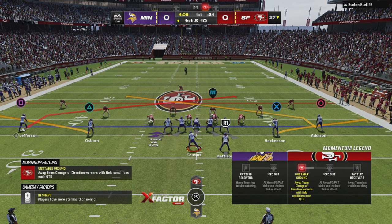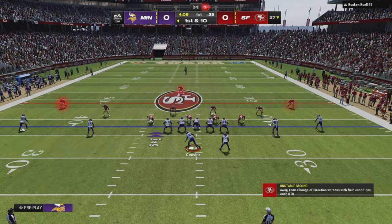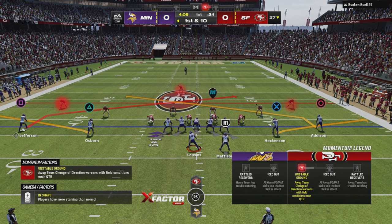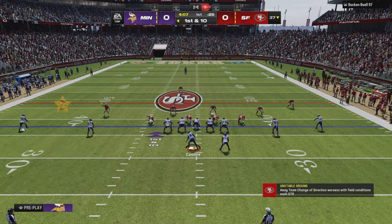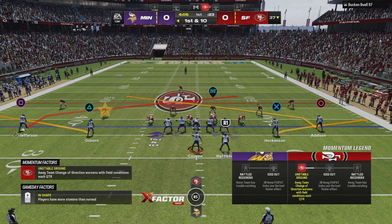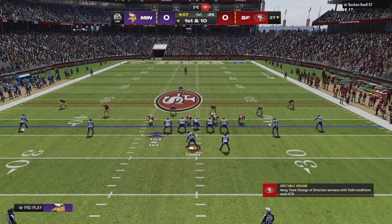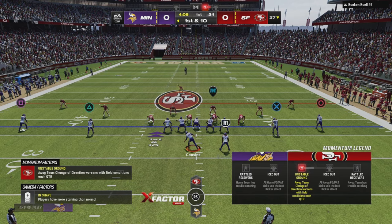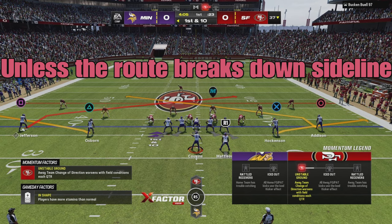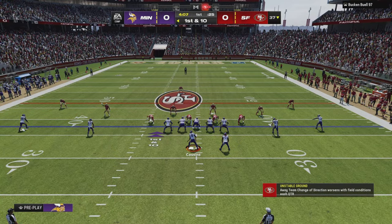The overall idea is that these outer-shell defenders are going to play a lot more conservative. If they allow someone to blow right by them, there is no more resistance to the end zone. For example, if a corner sits on a hitch and he's wrong and it's a hitch-and-go, that's an automatic touchdown — no resistance. But if the inside defender is wrong and the guy runs up the seam, there's still the safety behind them as another form of resistance.